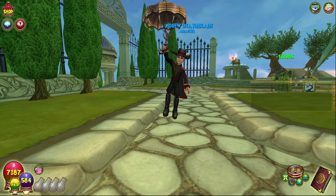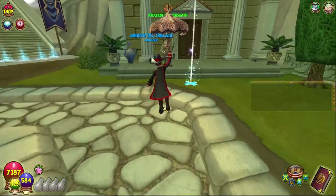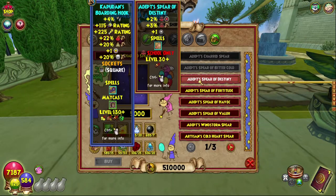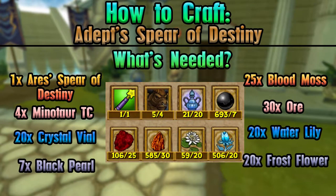Hello and welcome back to the Craft Box. My name is Brent and today we are on episode 91 of the Completionist Crafter series. We are crafting the Balance Spear — the Adept's Spear of Destiny. Today, as always, everything you will need is on screen, along with all of the requirements.